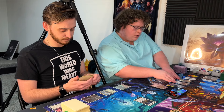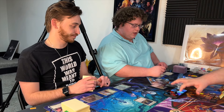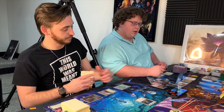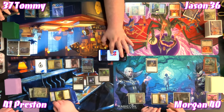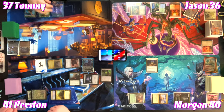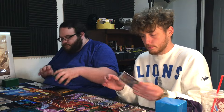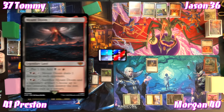Lurrus is a 3/2 with lifelink. Once during each of Preston's turns he can cast a permanent spell with mana value two or less from his graveyard. Preston swings Lurrus and Lotho — giving Tommy commander damage — and passes. Morgan draws, plays an Island, passes. Jason plays Simic Locket and passes.